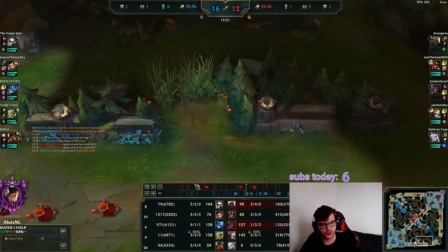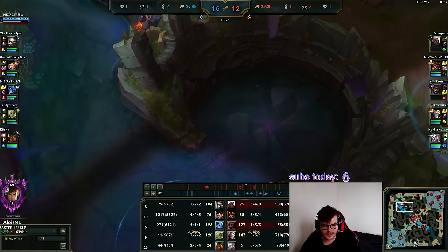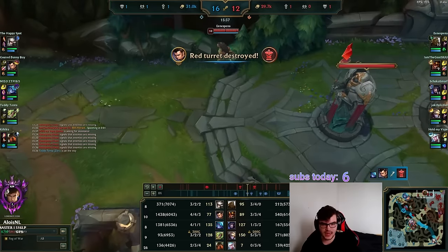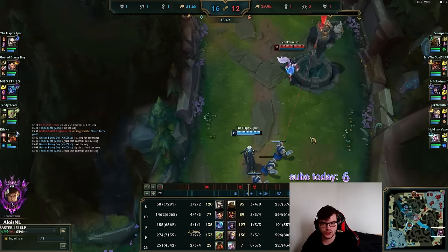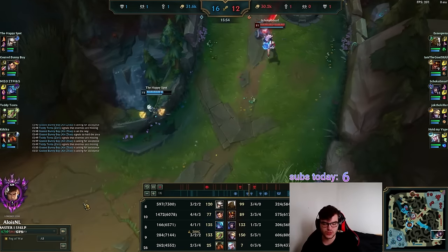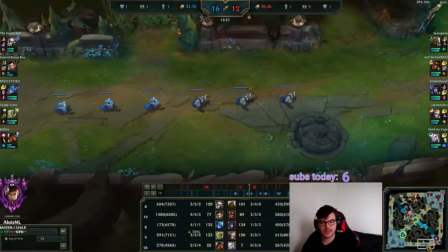I'm currently 1k gold behind Astro and 1k gold ahead of Allowei at 15 minutes. For the next neutral objective — Herald — I'm consciously playing away from it, which is called cross mapping: enemy team uses all their tempo to group for the objective while I split push. I go bot lane, spot Allowei going top, but Ori shows up so I can't dive. Ori has to decide: group for Herald or stop me and clear this bot wave.